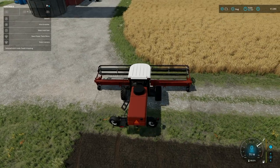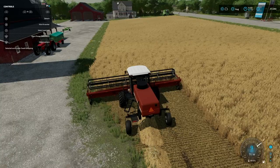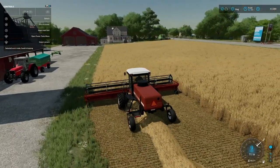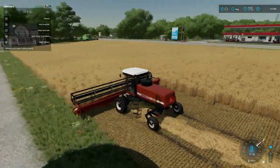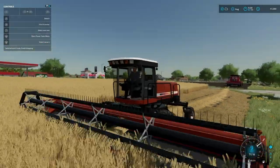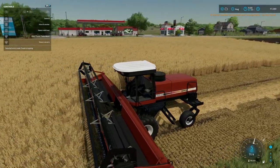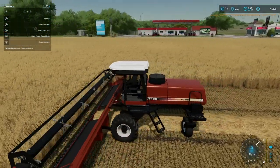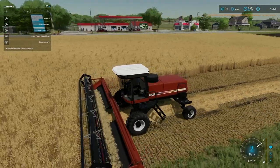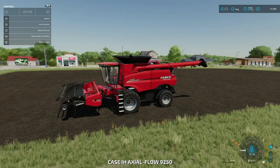We'll jump in here, double-check our controls, make sure everything's good to go. I do have the swath dropping down the center — we'll go ahead and turn this on. As you can see, it's not hitting grass, but once I get into our crop of wheat it is dropping that swath for us, which is perfect. It does say to hire an AI worker, but as soon as I do that it quits working, so that's not going to work for us — we just have to swath all of this ourselves.